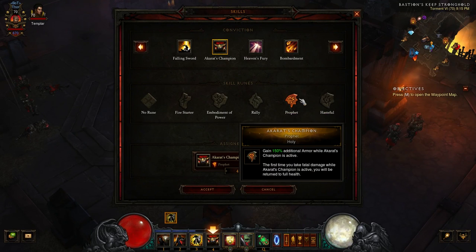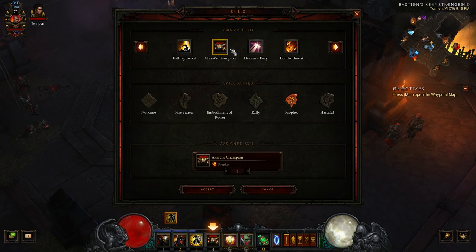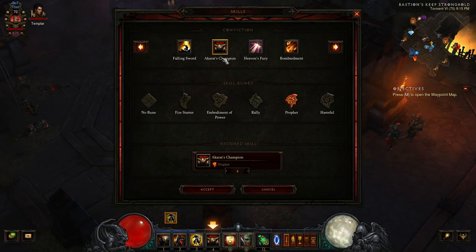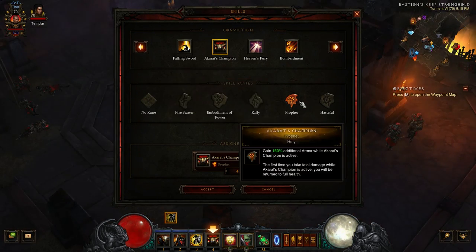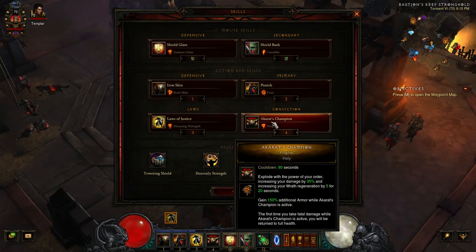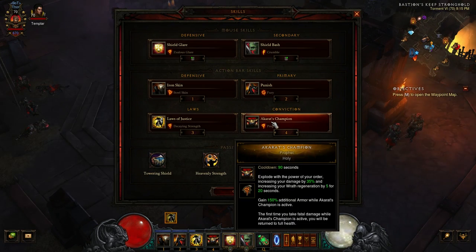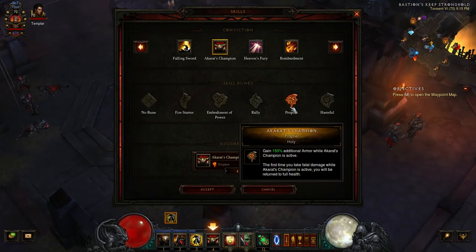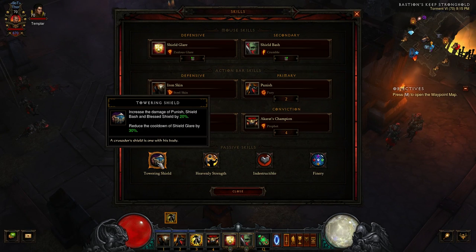Akarat's Champion with Profit: you gain 150% additional armor while Akarat's Champion is active, and it increases your damage by 35% and wrath regeneration by 5 for 20 seconds. It's on a 90-second cooldown, so having a little bit of cooldown reduction will help keep that up. The extra damage plus damage mitigation goes a long way, especially when you're running Greater Rifts.